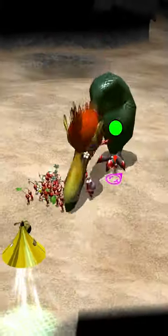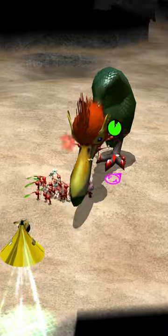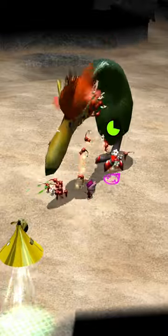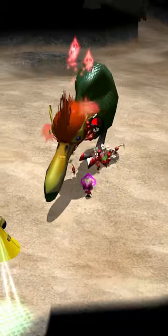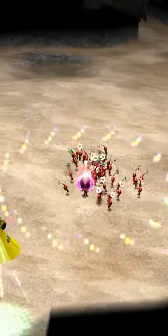There's also a much more dangerous variant exclusive to Pikmin 2, known as the Pileated Snaggart, which is taller, has more health, and will completely emerge from the ground to chase you around. They still only eat one Pikmin at a time, but they're a touch more difficult to deal with.